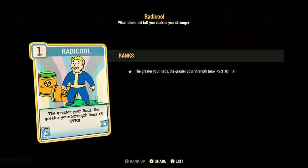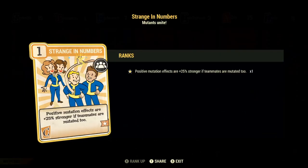Moving on, we have Radical. This perk synergizes very well with this build because obviously we're going to be at low health with radiation covering most of our health. Especially since we are melee — when we have our radiation covered, this perk will give us plus 5 to Strength, which basically increases our carry weight along with our melee and unarmed damage. It increases our melee damage by 25% and our unarmed damage by 50%, so definitely worth getting for only one point. Then into Charisma, we have Stranger Numbers. This just increases our mutations by 25% if you are on a team and those teammates are mutated also. This basically makes our mutations 25% stronger, so we'll be dealing even more damage with our Adrenal Reaction, our Talons, our Twisted Muscles. Very worth it for only one point.